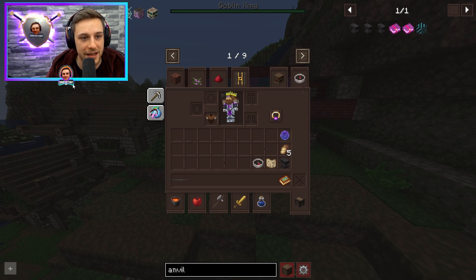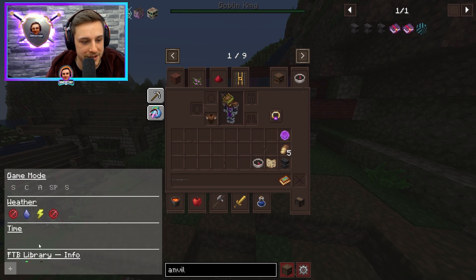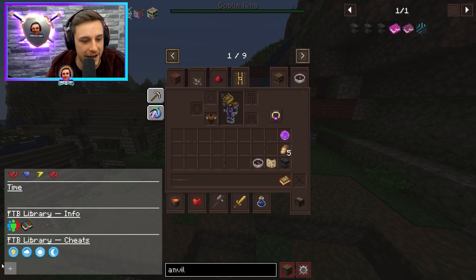If you press E, and in your JEI left side, in the top left corner here, you should have quests. If you don't have that, you can press plus add, and there should be a way to add — there you go — the quests icon there.